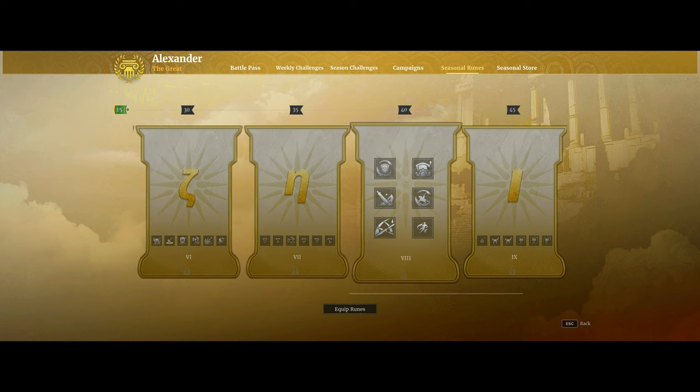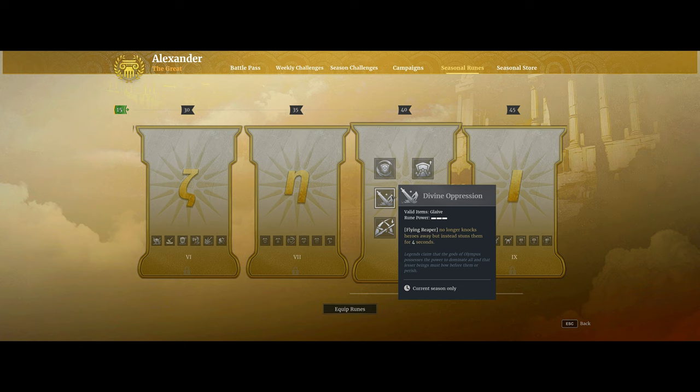Another option for Glaive is the Divine Oppression rune, which you get at level 40. This will make Flying Reaper no longer knock away enemy heroes but instead stun them for four seconds. A four-second stun is a very long time against enemy heroes, so that will vastly improve Glaive's ability to lock down and kill enemy heroes — good in dueling situations and in team fights to lock down frontline heroes like Mauls and Shortswords. You can't use this in combination with the immunity rune as they both cost three out of five rune power, but either one will be a very solid pick.